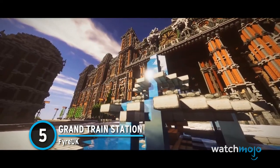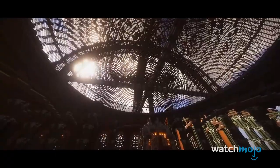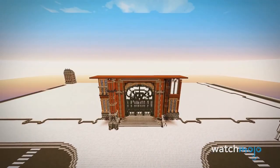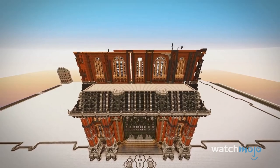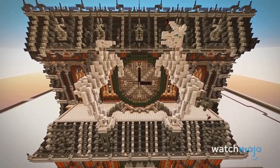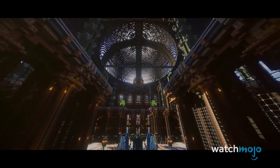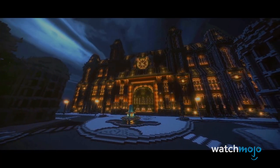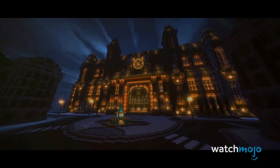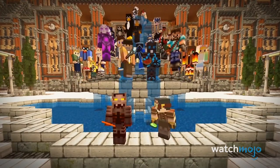Number 5, Grand Train Station, Fire UK. Fire UK was an English team of Minecraft builders known for their grand-scale projects and time-lapse videos. Grand Train Station was their final project before the team disbanded in 2015, and it's arguably their best one. Featuring a massive lobby, beautiful entrance, and stunning interior, one cannot fathom the amount of hours and manpower it took for the team to fully complete this. Combined with a few trains and a bus stop right outside its doors, Grand Train Station was a fantastic farewell build for the Fire UK team, and we sincerely hope its members have moved on to bigger and better things.